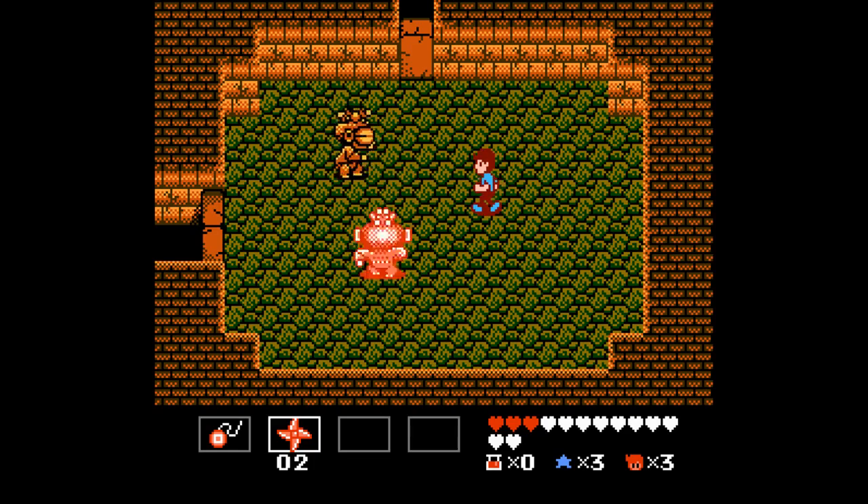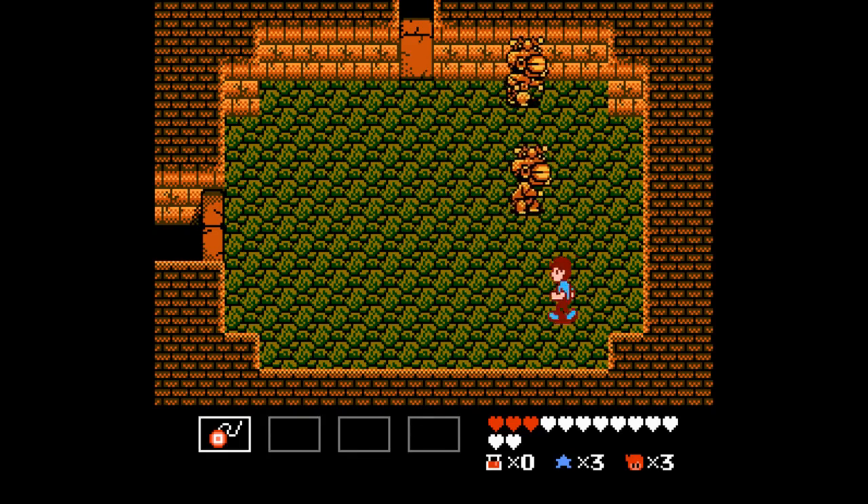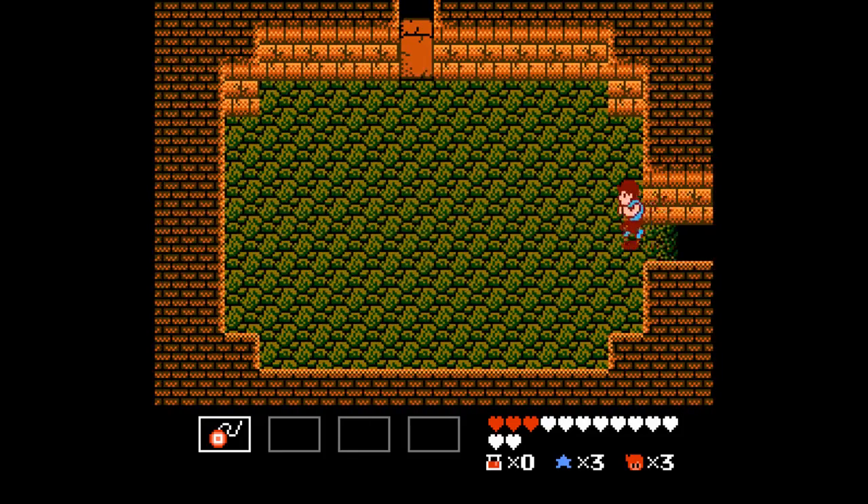That was some dicey maneuvering there. I actually got both of them. This is what you really want — to be able to hit both. Unfortunately I'm gonna have to do this. There's a good chance I'm not gonna be able to kill these with the yo-yo, but I will try. I am actually kind of impressed with myself for doing that. Unfortunately it's gonna put me in a really bad place for the boss. But we'll give it a shot and see what happens.